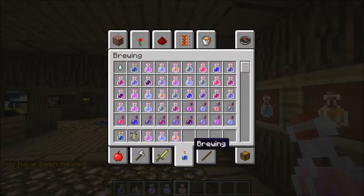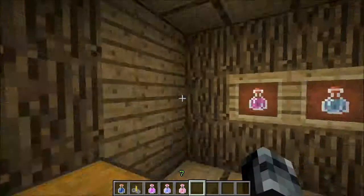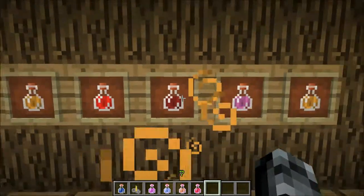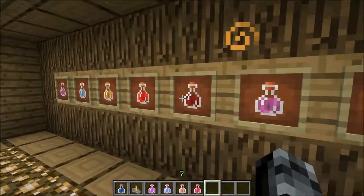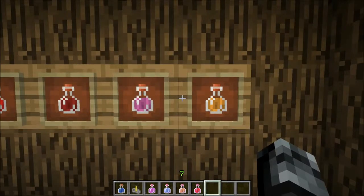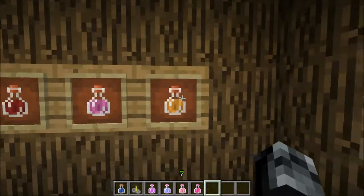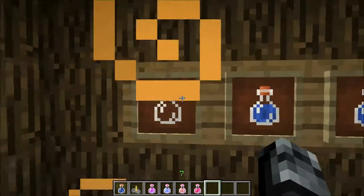Potion of fire resistance — drink this, jump in a pit of lava, you're all good. This is the potion of healing — pretty straightforward. Potion of strength — quicker mob kills, more damage. Potion of regeneration — it's not instant, but better in the long run for getting more hearts. Then this is the potion of fire resistance extended, so it's eight minutes — better if you're in the nether.